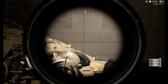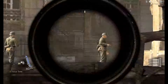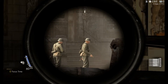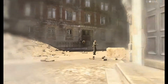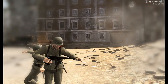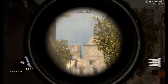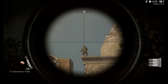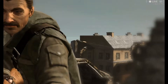Springfield M1903 — a standard issue American sniper rifle. The American Springfield sniper rifle has a high muzzle velocity but a slow firing rate, because of the bolt-action firing mechanism, and the scope offers only basic magnification.